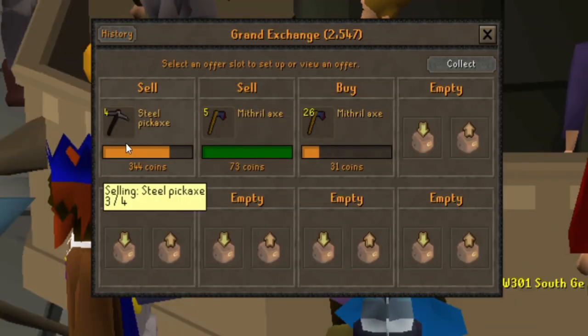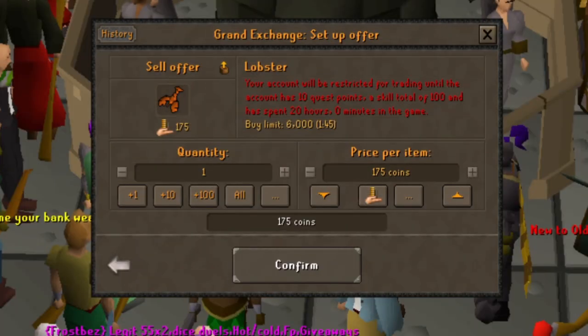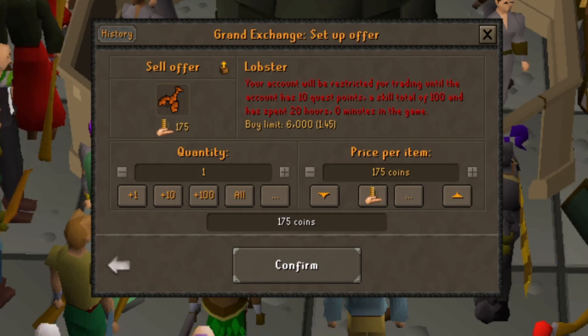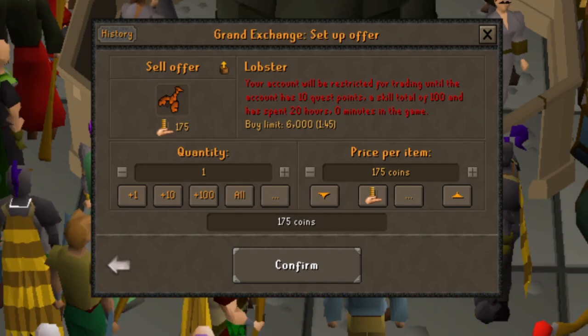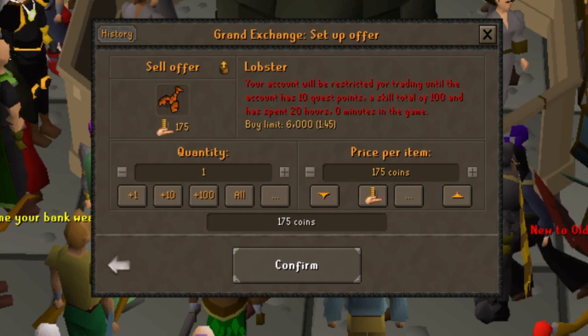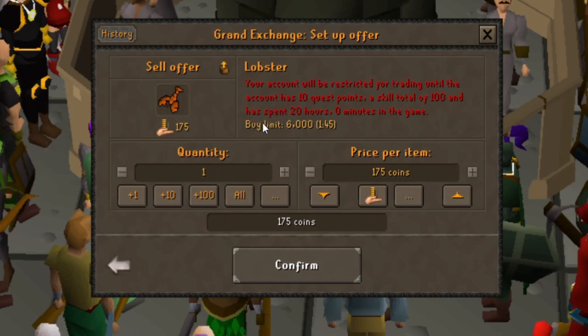Those steel pickaxes sold except for one. These mithril axes I've been buying for 31 gold each are selling for 73 gold each. It looks like some high-traded items that bots normally trade can't be traded unless you have a skill total of 100, 10 quest points, and 20 hours in-game. I don't have any of those, so I guess I'm going to go get that. In the meantime I'll probably make a couple trades of lower-tier items.